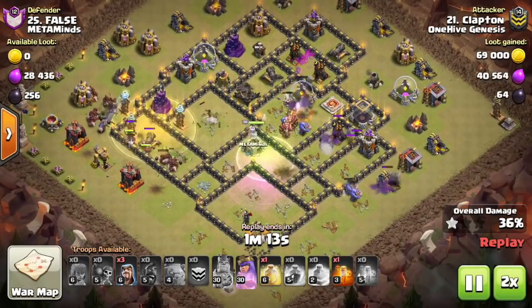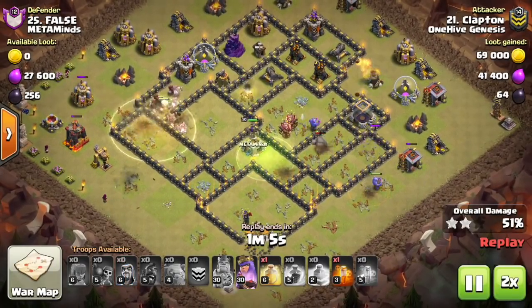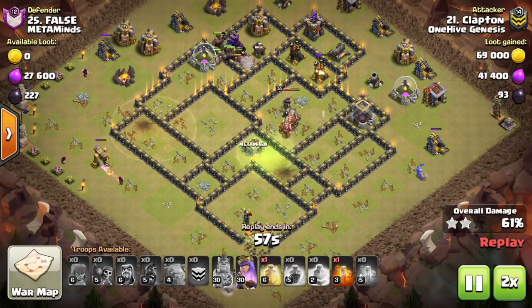The skeleton spell spawns 15 skeletons at level 1, 18 at level 2, 22 at level 3, and 26 at level 4.